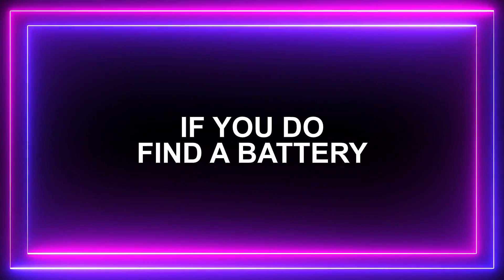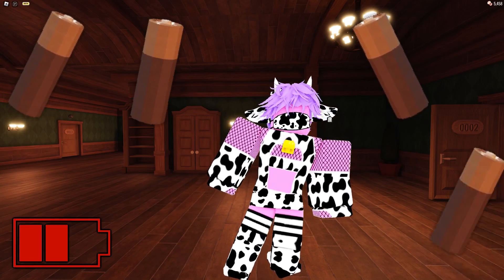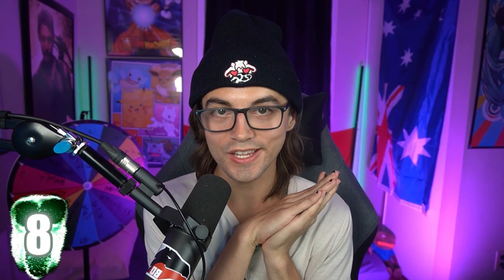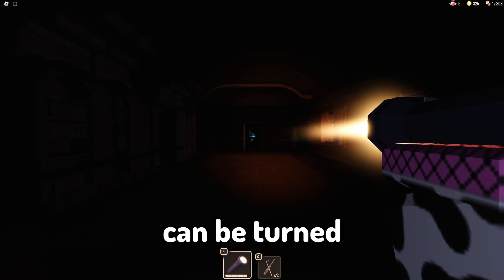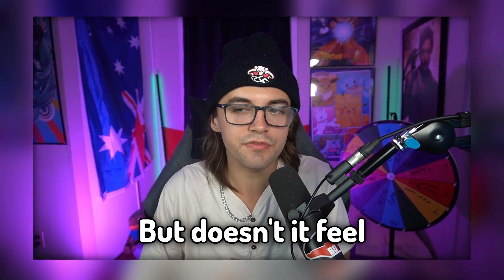Fact number seven: if you do manage to find a battery, it's going to recharge the flashlight up to 25%, meaning if your flashlight is completely dead, it's going to take up to four batteries to fully recharge it. Fact number eight: a flashlight with a full battery can be turned on for three continuous minutes before being depleted.